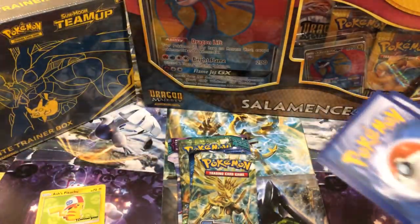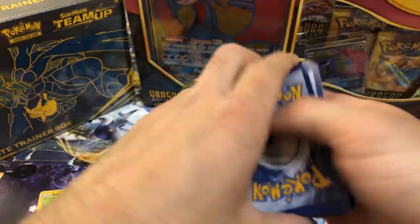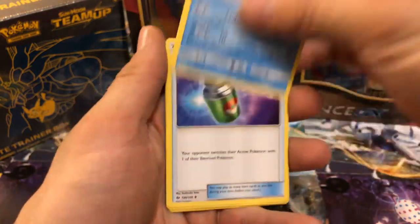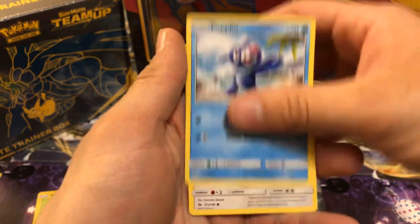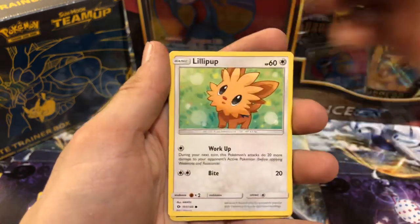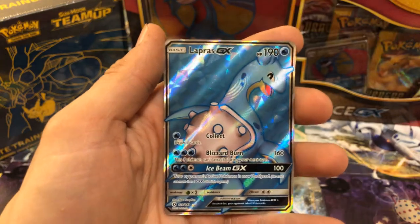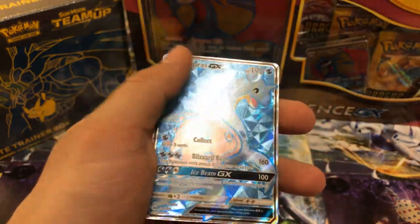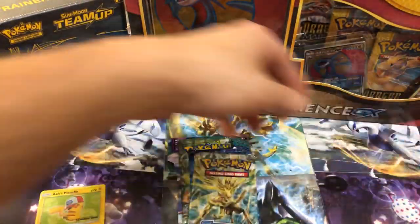Code card — that's probably junk. Sun and Moon pack. Starting off with a fire — that's good news. Pelipper, Raichu, Corsola, Popplio, Stufful, Wingull, beautiful Dratini, Luvdisc, a Cloyster reverse. And look at that — Lapras GX. Another beautiful, beautiful card. Loving the texture. Let me get those into view. I'm going to put those two there and pile up the rest where you can't see them.